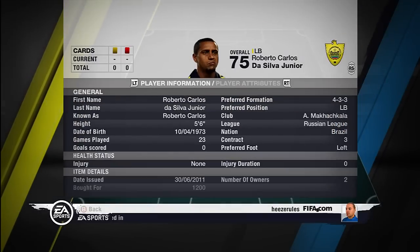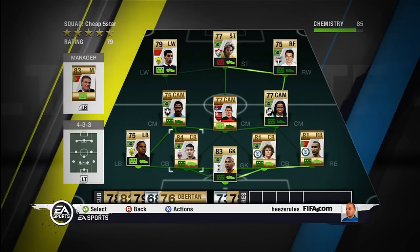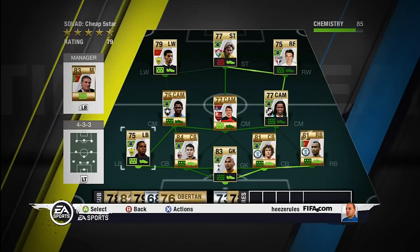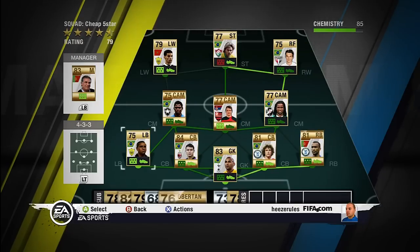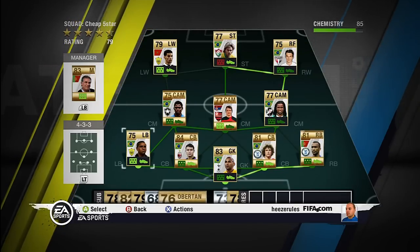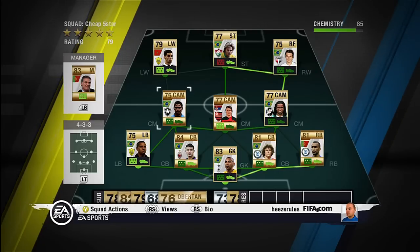The left-back, Roberto Carlos, can do 4 star skill moves. Played for Makhachkala in the Russian league, from Brazil, so there are all the links. He has 97 long shots and 86 shot power, so that's very good. He's left-footed and he's a pretty good free kick taker.